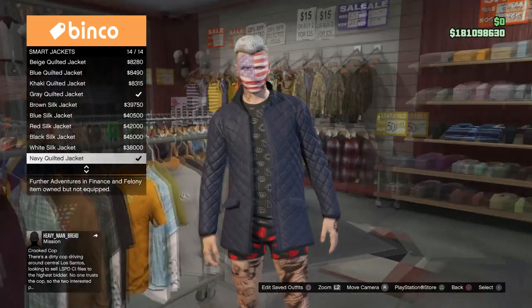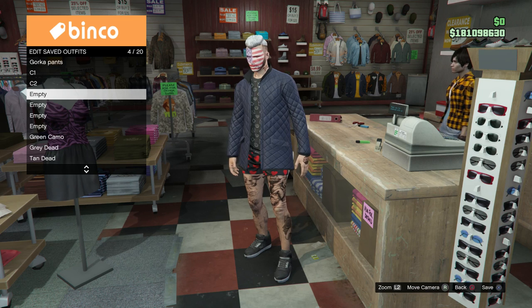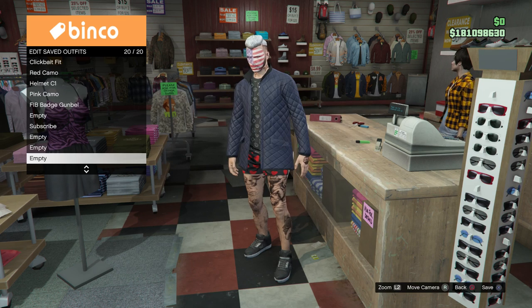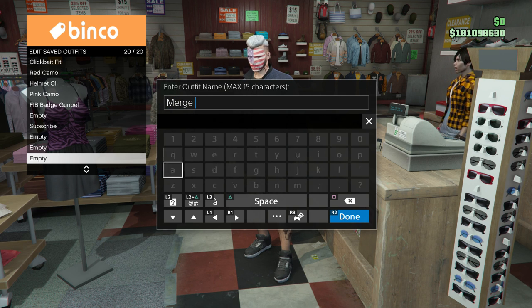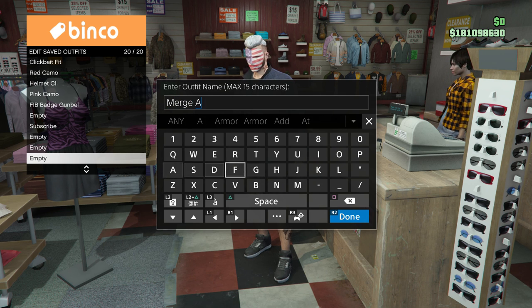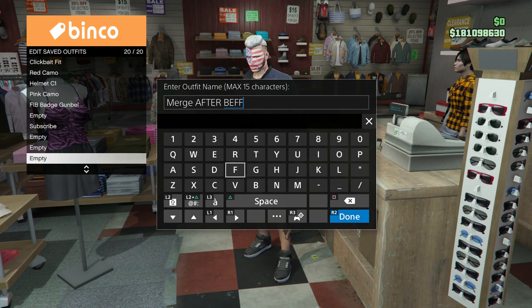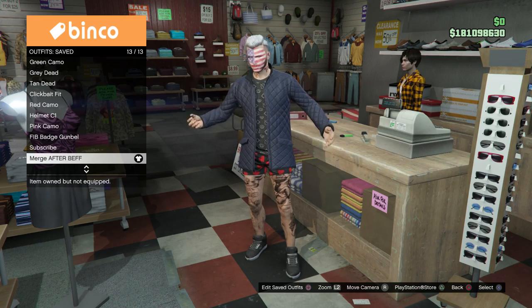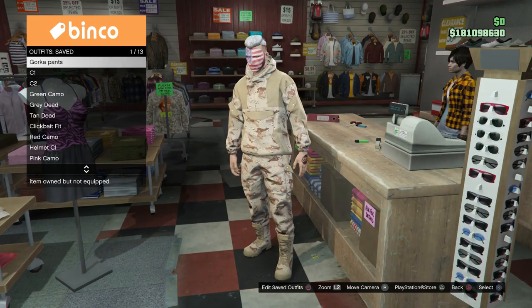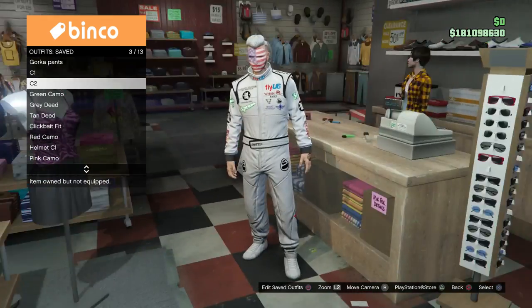For your merge outfit, purchase the sports smart jacket with the jacket ribbing on, and save that as 'merge'. So you should have: your merge outfit, Console 1, Console 2, and your gorga pants in slot number one. If you're not familiar with the Beth glitch, I'll leave a link to the bulletproof helmets glitch which shows how to do console-to-console.